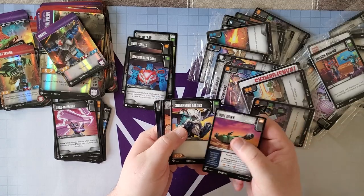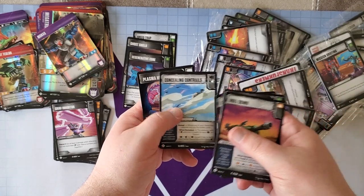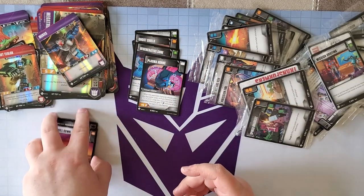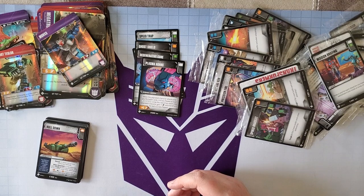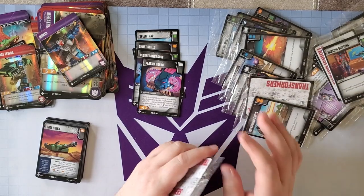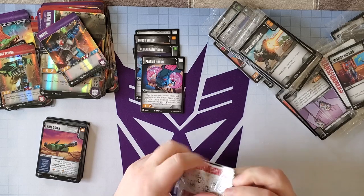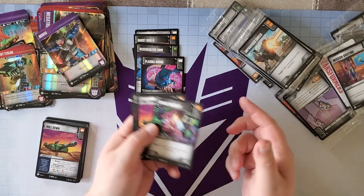This pack: Hold Down, Sharpened Talons, Camion Crash, Lucky Dodge, Concealing Contrails, and Plasma Horns. My buddy Jacques plays this all-white-pips deck with Mirage, Fireflight, Taraxodon, and Vanguard — it just constantly redirects damage. So I started playing cards that ignore Stealth and Brave to counter it. Jimmy from Jank Lab likes to play that deck a lot too.